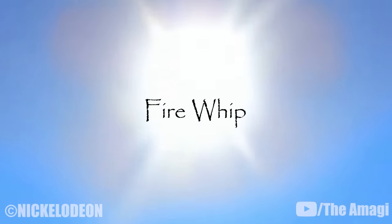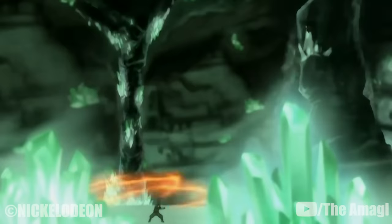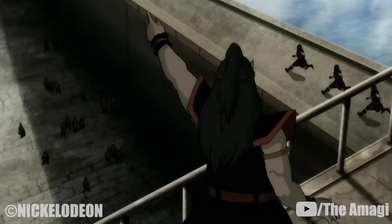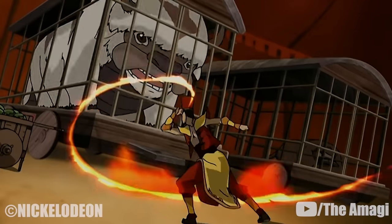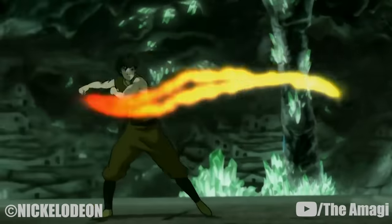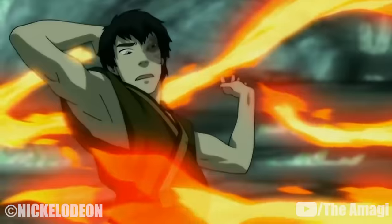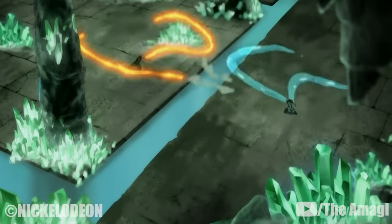8. Fire Whip. An extension of a fire stream, this continuous stream of flame has a semi-tactile quality and can be used as a whip. The prison guards at the Boiling Rock used this technique to round up prisoners during a lockdown, and a trainer of the Fire Nation Circus employed it to intimidate Appa. Zuko used a larger version in his fight in Ba Sing Se, creating streams of great length for continuous mid-to-long-range combat, which he used to counter Katara's water whip technique.